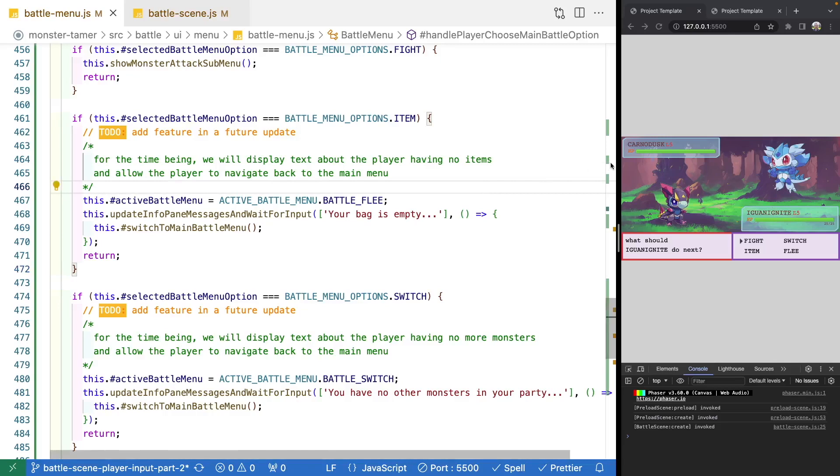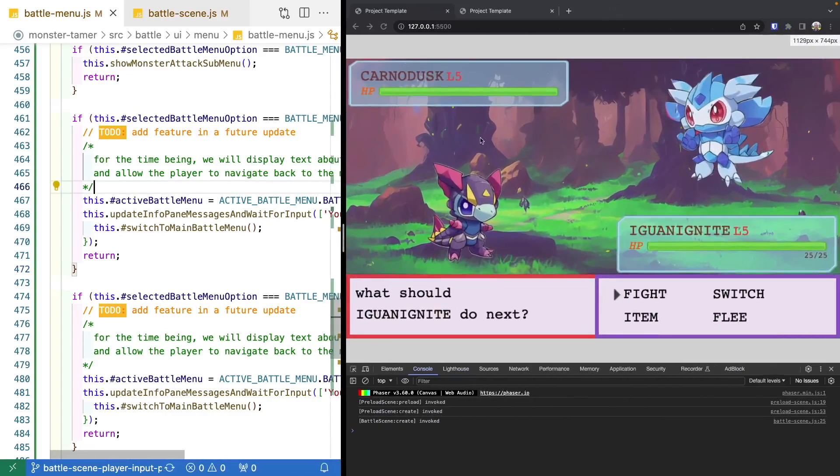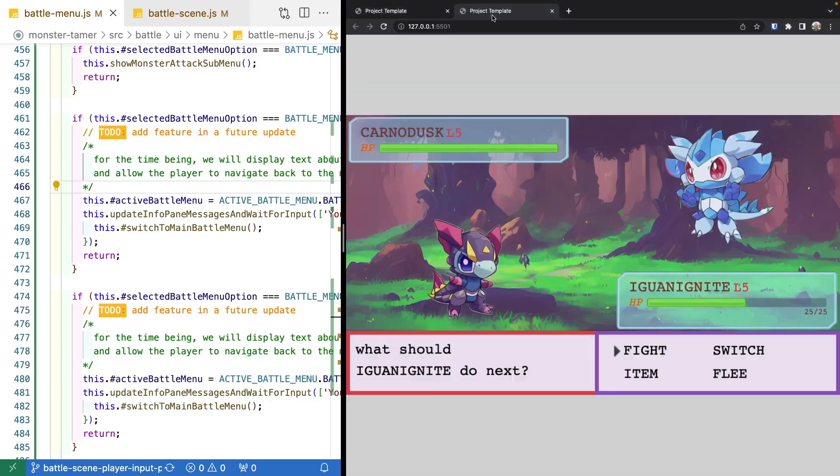That brings this video to an end. In our next video we're going to work on refactoring some of our logic tied to our health component, and then start adding new functionality so we can actually animate it and update it when the player takes damage — so our health bar component will be animated. As a reminder, there is a link in the description to the complete source code for this video. Thank you so much for watching — if you enjoyed the video, please consider liking and hitting the bell icon to be notified when the next video is released.